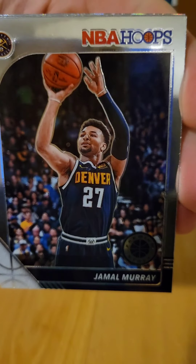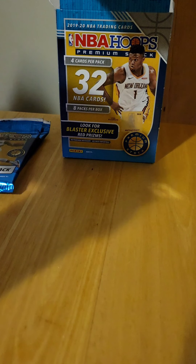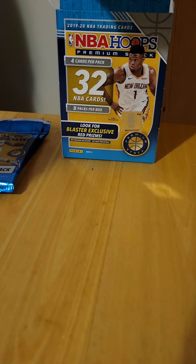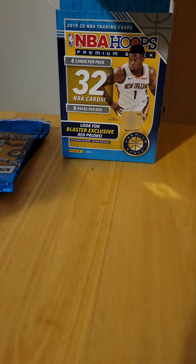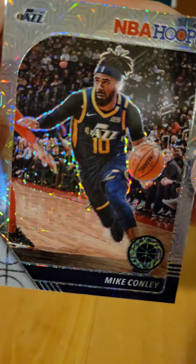First up, Jamal Murray base, a Jeremy Grant base, and a Zion Williamson base. I don't know what these are going for, but I mean it is a Zion so that's a pretty big deal. NBA Hoops Mike Conley. We did get our Zion — we didn't get any numbered or parallel, but the base usually does alright.